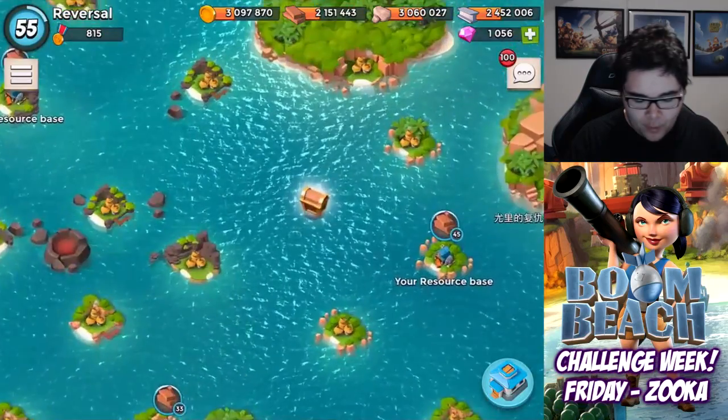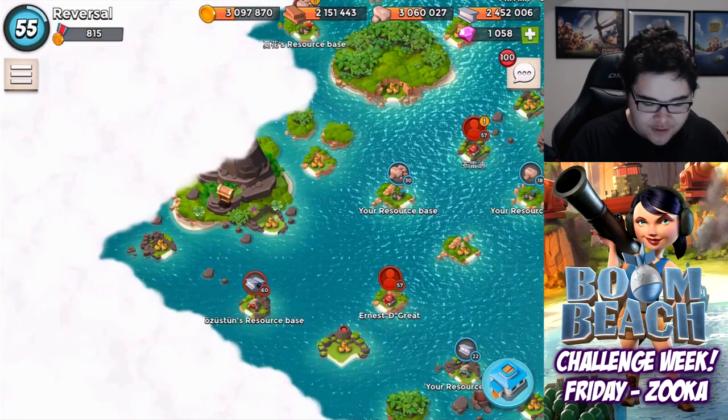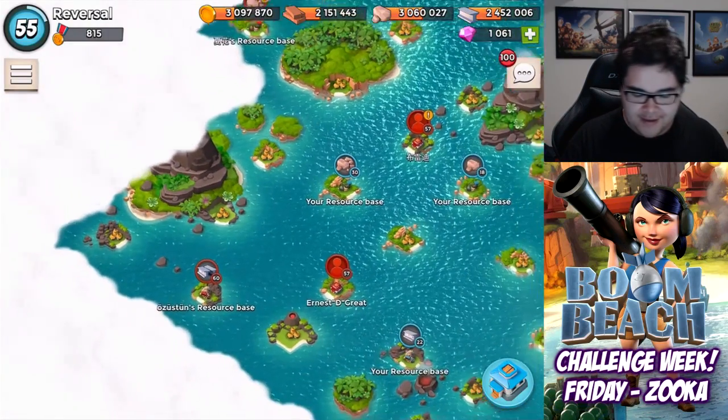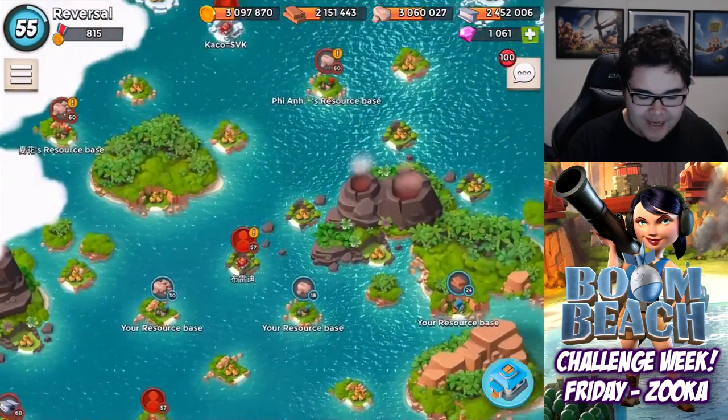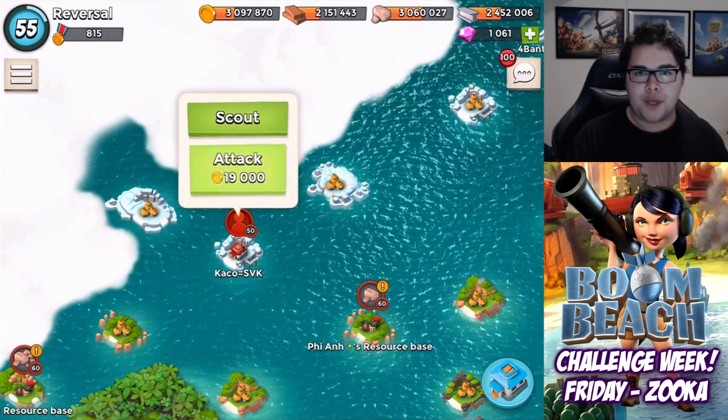More chests — two diamonds over here, not too shabby. Another one giving us three diamonds. And then Ernest the Great — another 57, another 57, another 50. Let's start off with the easy one. Level 50. Cannot do it — he's online.